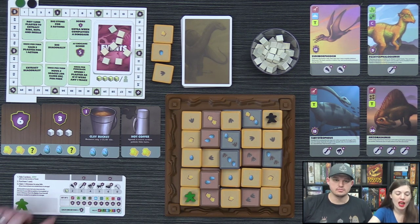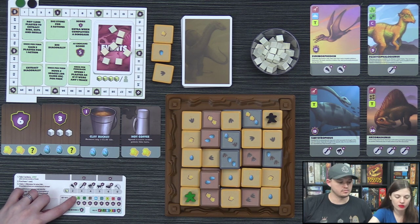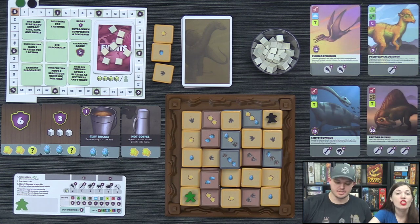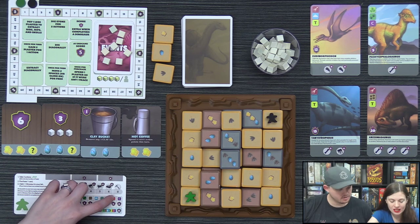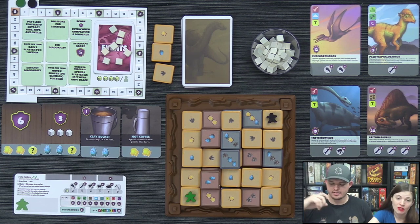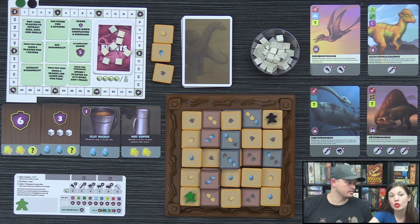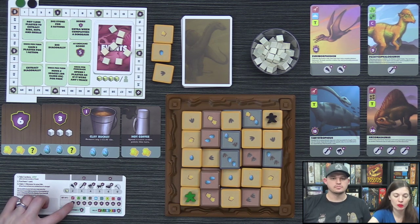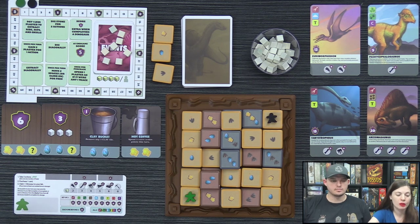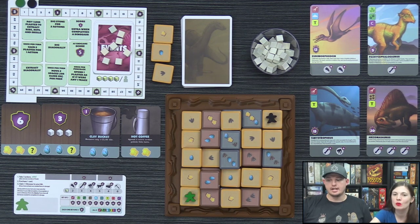Set collection is a big part of the game — all dinosaurs have three symbols, and there are nine different symbol types, each with different values. C, T, and J sets are worth six points; the air and water ones are worth seven. If you have a set, you get the base points, and any beyond the set are worth three additional points. If you have one of each symbol, that's 12 points. You also get points at end game for leftover bones.